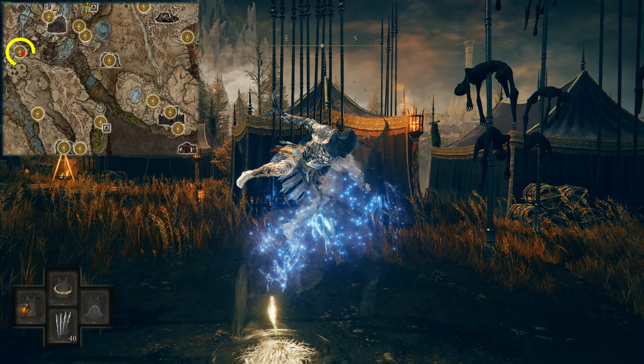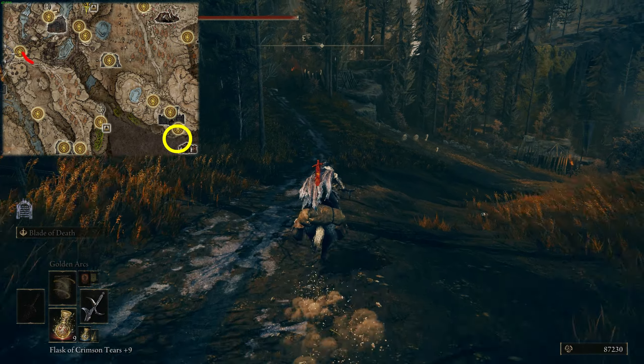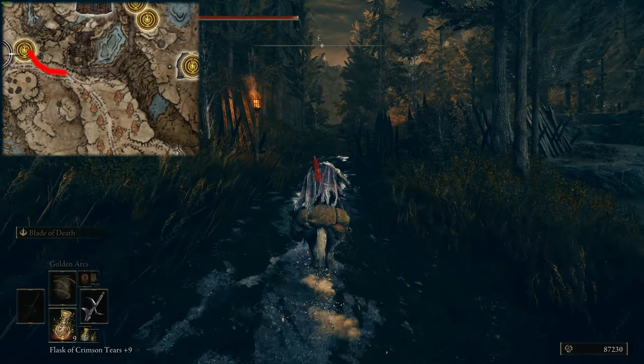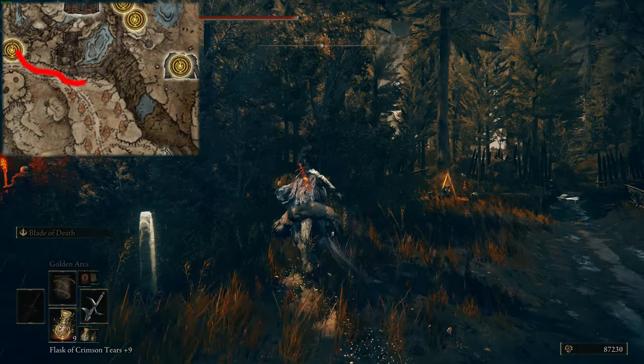Starting off from here at the Castle Front Site of Grace, you want to hop on Torrent and sprint to the southeast. Our goal is to head down to this location on the map. At the fork in the road, take the left path towards the east, and follow this along past all the enemies to the cliff.